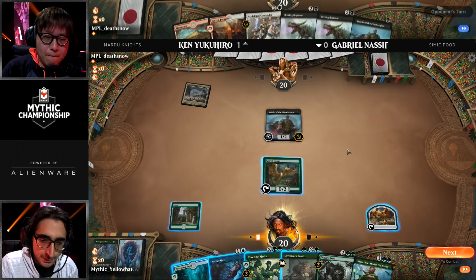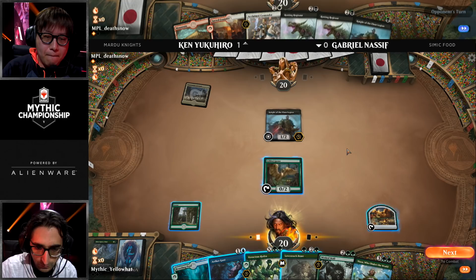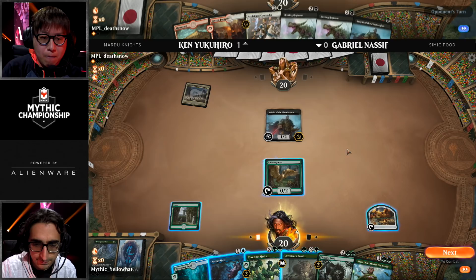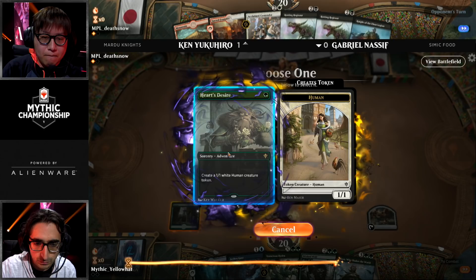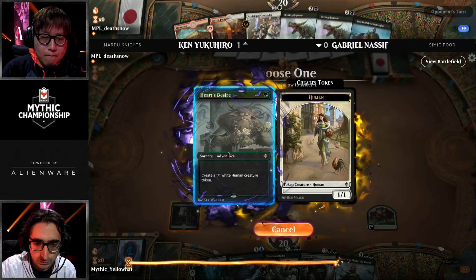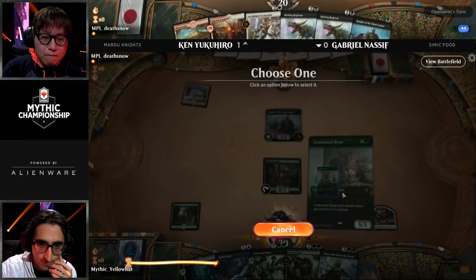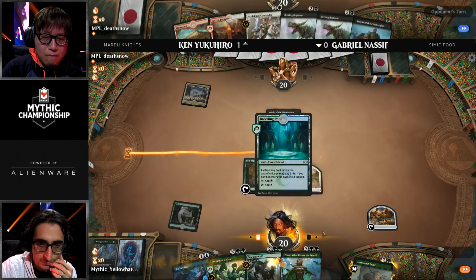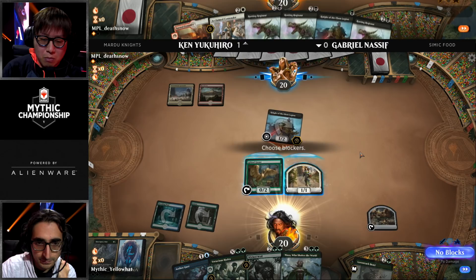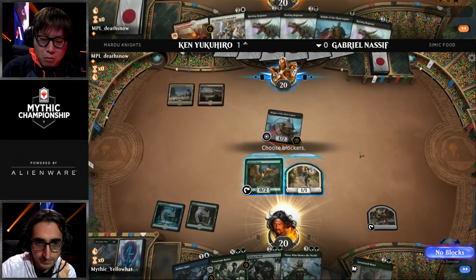You don't care if you can attack — you don't need the adventure to get a 1-1. You just put a brick wall in the way of the Knight of the Ebon Legion, and suddenly so much of Ken Yukihiro's aggression is shut down. Nassif taking his time — anybody who's followed him knows he's a methodical player. Calling Nassif methodical is — well, it's the word he chose to describe himself. He's going to make a 1-1. He really doesn't want to play an untapped Breeding Pool in this matchup.